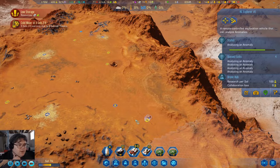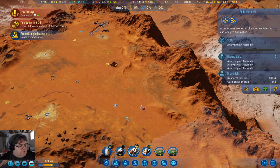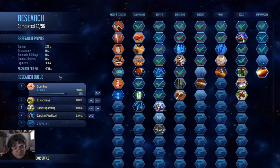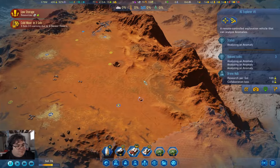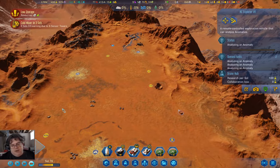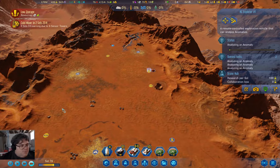We've got a cold wave coming — well, that's going to be fun. What is Space Rehabilitation? That is absolutely useless. Although it might apply if we send colonists to asteroids and bring them back.